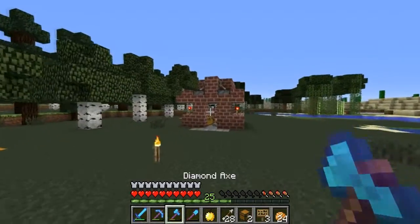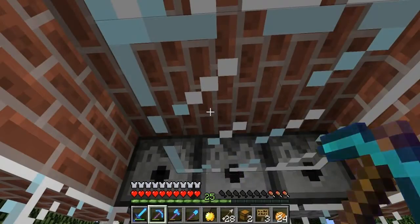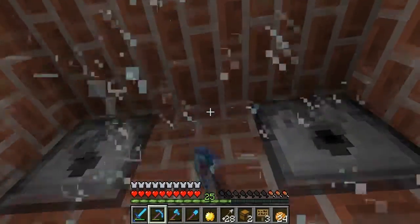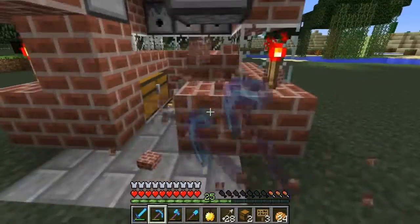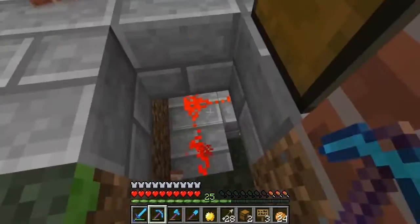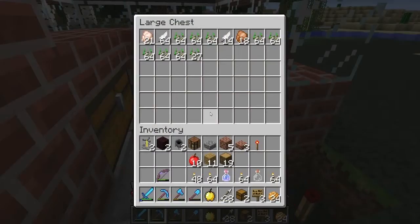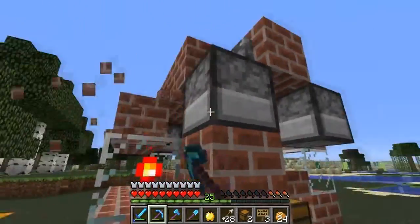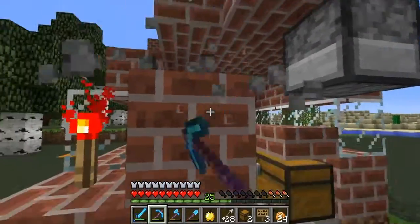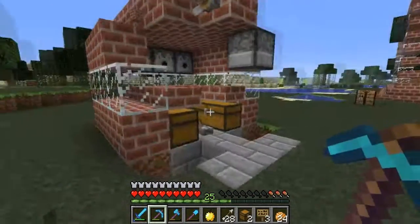So I might as well start over here with the chicken farm. We'll just go ahead and tear this out. Kind of sad to see it go, but it had to happen eventually. I could use TNT to blow this up, but I want to keep those eggs. Some of that stuff will be useful too. We don't have anything in here. I'll go ahead and take this down, and also the cocoa bean farm down.